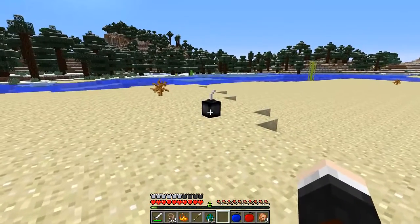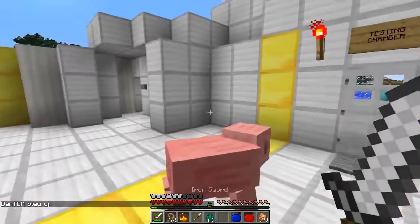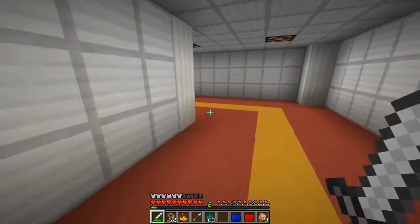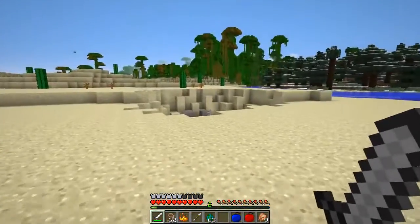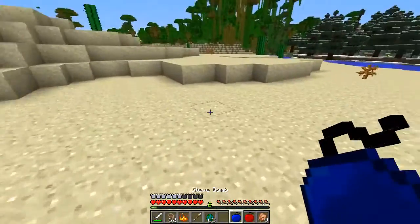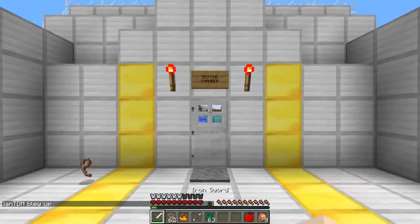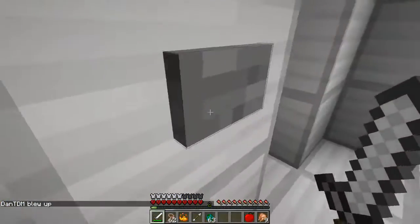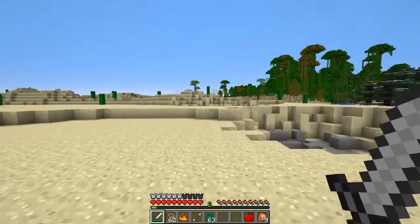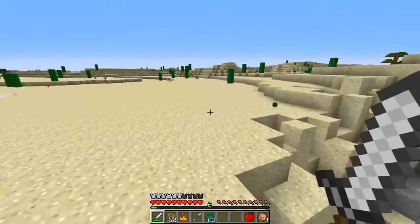Stay as far away as possible — oh yeah! That is quite a big explosion. I threw my sword — give me my sword back! That's the smallest of them, and look how huge it already is — probably about four TNTs worth. So be very careful. Next is the Steve Bomb — the blue one. Oh my goodness, that is a lot more powerful than I thought!